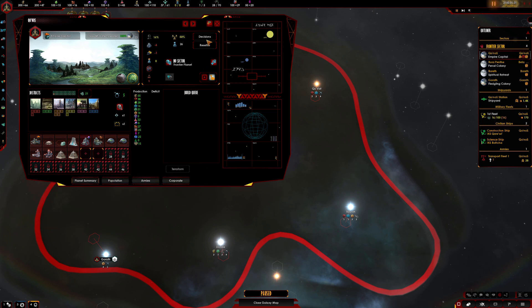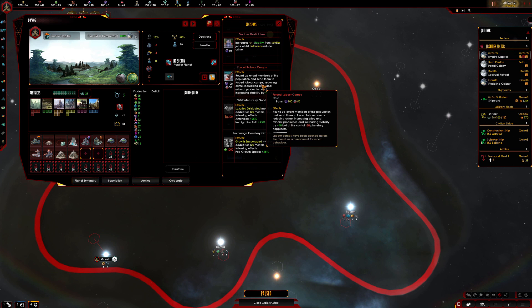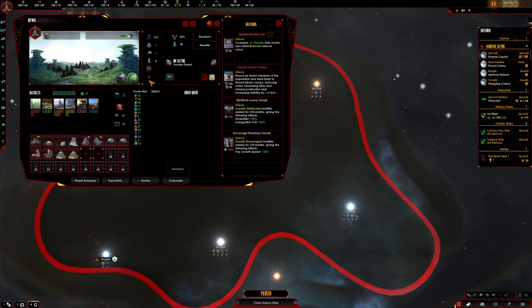Qo'noS — however you like to pronounce it, I think both are correct. We do have an alloy foundry but I like to get a second one in as soon as possible. I'm taking in quite a few of these different buildings and what they do. We've got a couple of farms. Forced labour camps — okay, so these are going to help out quite a lot. When we get low on alloys, it reduces crime, increases alloy and mineral production, and increases stability, but at the cost of minus 20 planetary happiness. That's going to be quite handy.